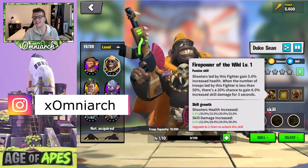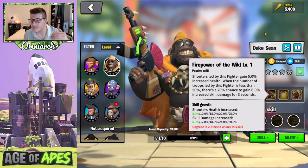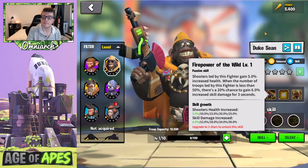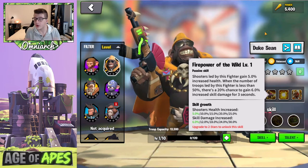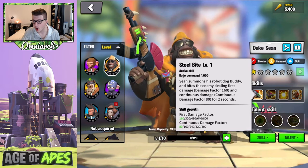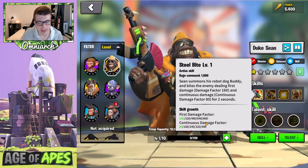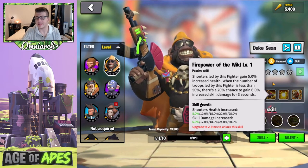Duke's second skill is called Firepower of the Wild. Shooters led by this fighter gain 25% increased health. When the number of troops led by this fighter is less than 50%, there's a 20% chance to gain 30% increased skill damage for the next three seconds. That's really powerful, although it does activate in the danger zone — below 50% troops — which is typically when you don't want to be out fighting, but it's a nice buff if you do get caught in the open field.